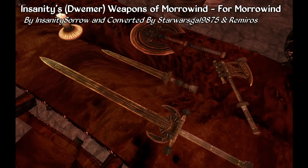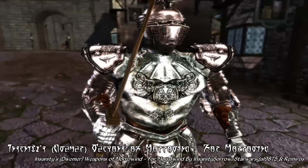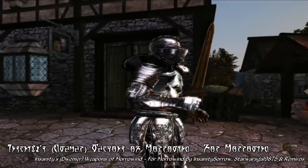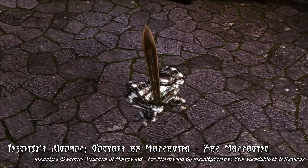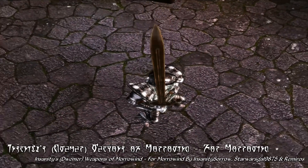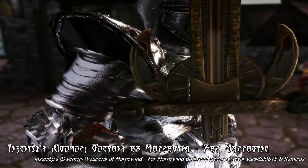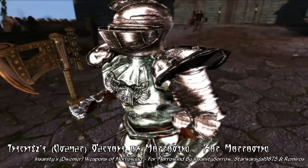This week's new meshes and textures mod of the week is Insanity's Dwemer Weapons of Morrowind by Insanity Sorrow, converted by StarWarsGal9875 and Flash3113. This mod is a replacer for most of the weapons and textures for Dwemer weapons in Morrowind, using Insanity Sorrow's weapon models from the Weapons of Morrowind mod from Oblivion and converted back into Morrowind by StarWarsGal9875. In addition, Flash3113 has made new weapon models and textures for the Dwemer Spears and Halberds as well, so this mod pretty much replaces everything except Dwemer crossbows. You can see some of these Dwemer weapons here — these are obviously really high quality and detailed models with a cool reflective surface that really makes these stand out.